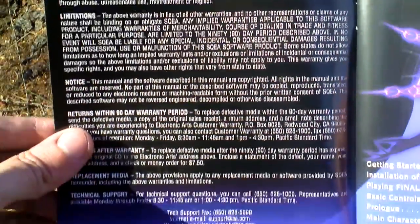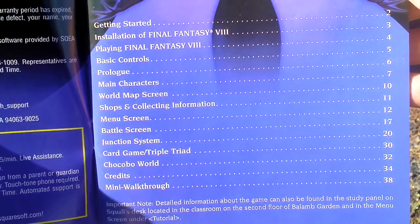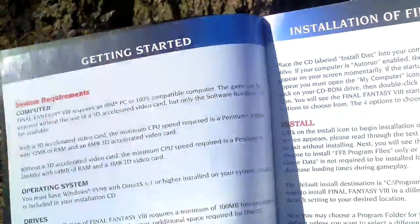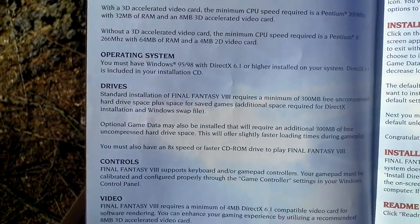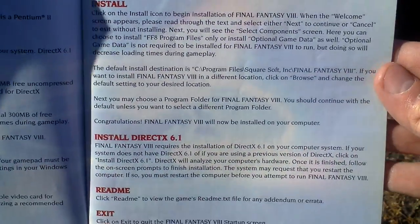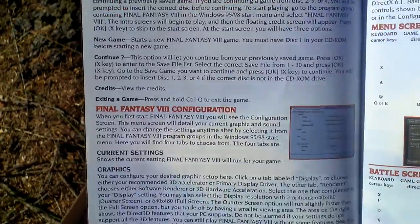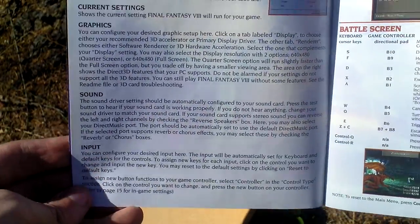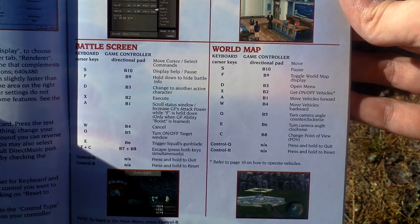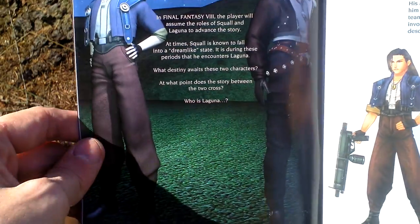In the manual: warranty, then the table of contents, system requirements, controls, and installation. As you can see the manual is colored inside, which is very nice and unusual. Configuration setup, some controls, field screen interface and world map and battle screen. Then the prologue — how the story started.